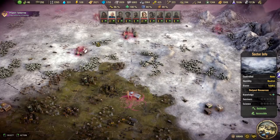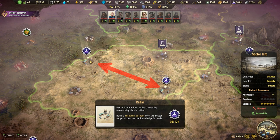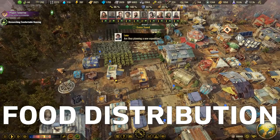Once you use your specialists to fight off the bandits, you will learn what that building holds. Other times you might even get lucky enough to find more than one building on the same map segment which can passively generate knowledge — this is the perfect location for a research outpost.